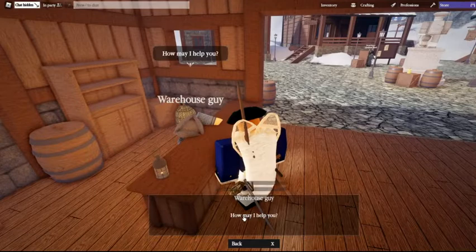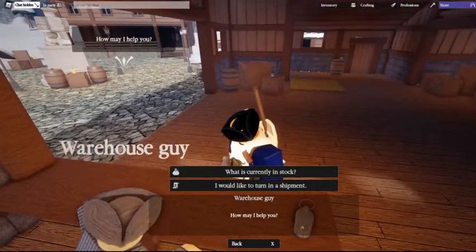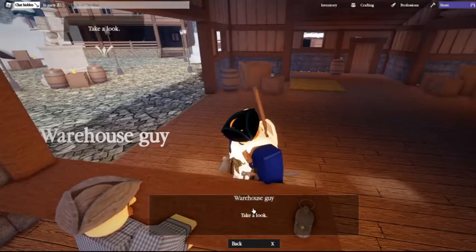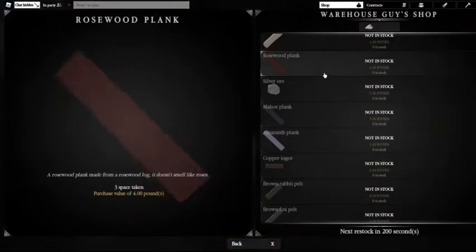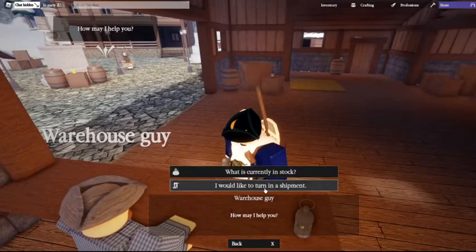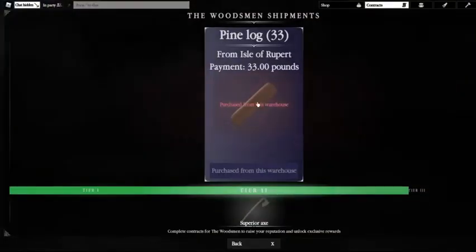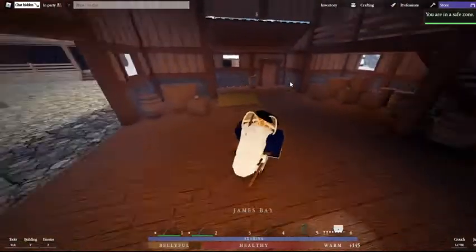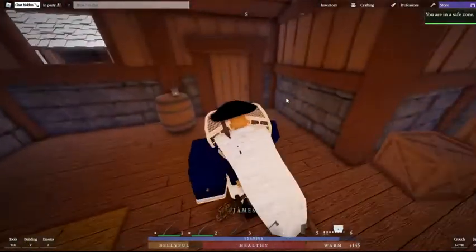To get to the warehouse guy — if you don't have any crates over here, you gotta go chop down and get 33 logs. You go here and you sell them to this guy and it will automatically create a crate. You turn in your shipments here, but this is where you got it from — pay 33, get 33.